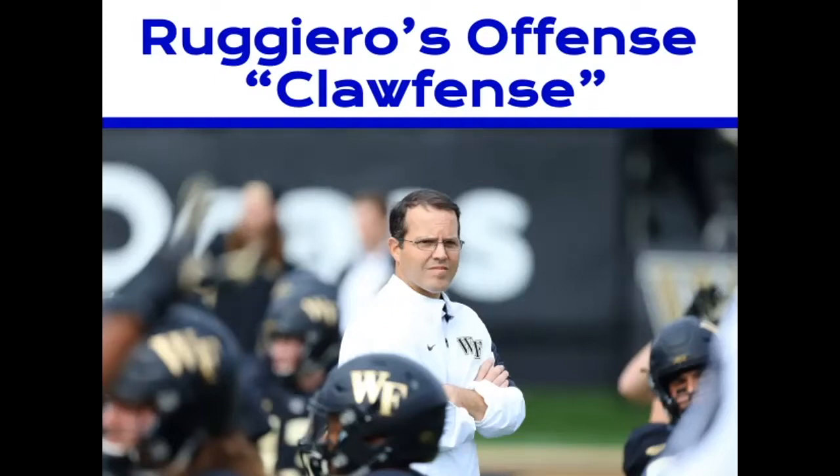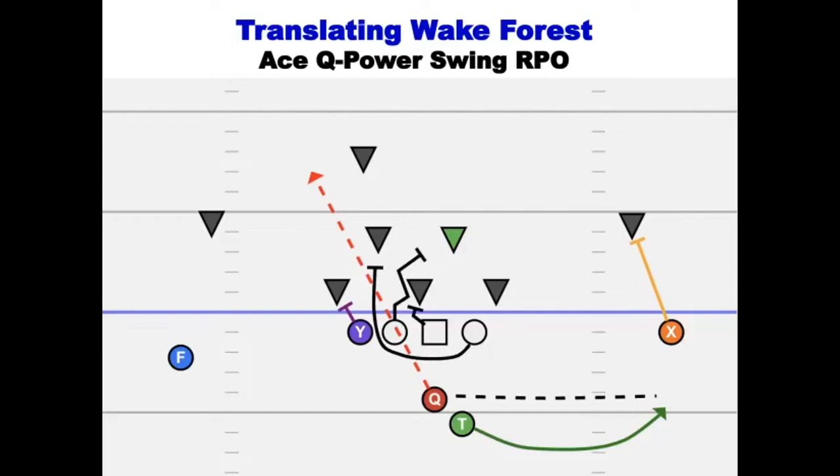Probably the most interesting thing that catches most people's eyes is that long mesh period on all their RPOs. Now let's take a look at Wake's plays and how they translate into 8-man. Our first play is what I'm calling Ace Left Q Power Swing RPO. Ace for the 1x1 set — wide outs on each side. I'll start with the play breakdown, starting with the interior blockers from left to right, and then I'll work to the receivers and then backfield.